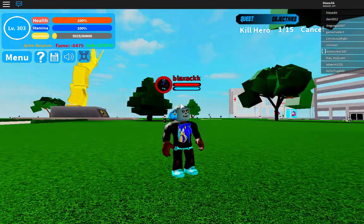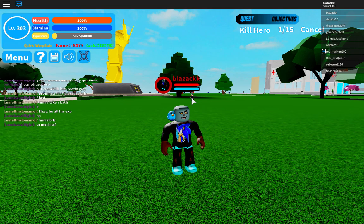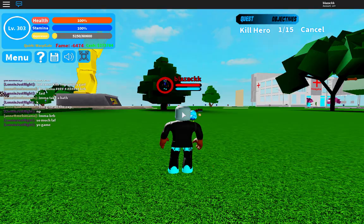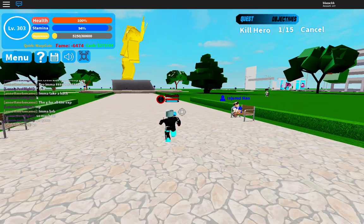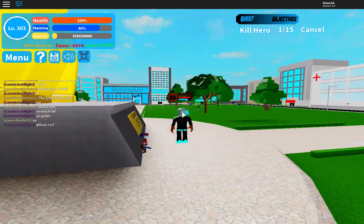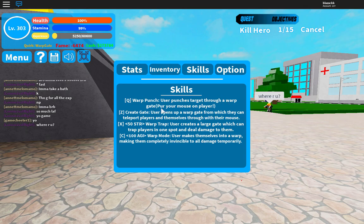Like on this guy right here — if I'm far away and I use Q, it does not work. I need to be closer and then use Q. That's one thing I did not like, because I wanted to farm normally and stay far away and still hit. Anyway, we need to kill 15 heroes, so let me show you how the quirk works. The next move is—